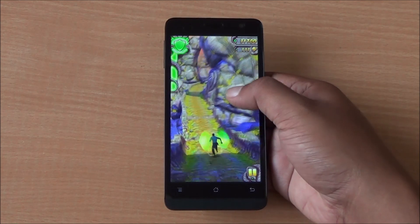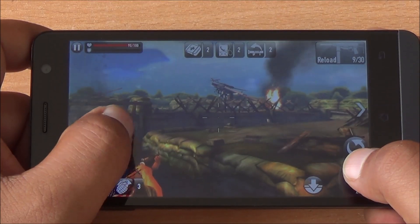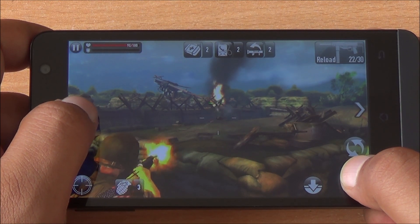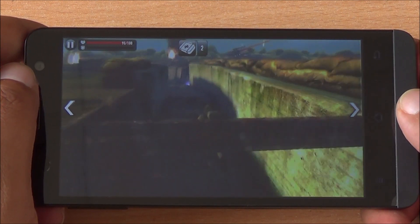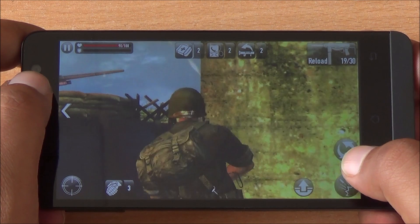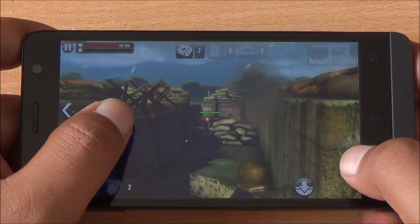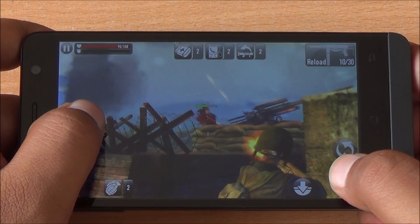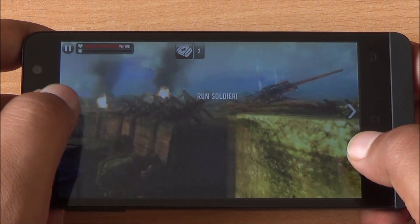Next we move on to Frontline Commando D-Day. All elements are shown — you can see the fire and smoke in the background. Frame rates are consistent and there is no lag, but the display doesn't have adequate brightness. The maximum brightness is quite low compared to other phones in this segment, and color reproduction is on the under-saturated side. Colors also appear a little blueish.